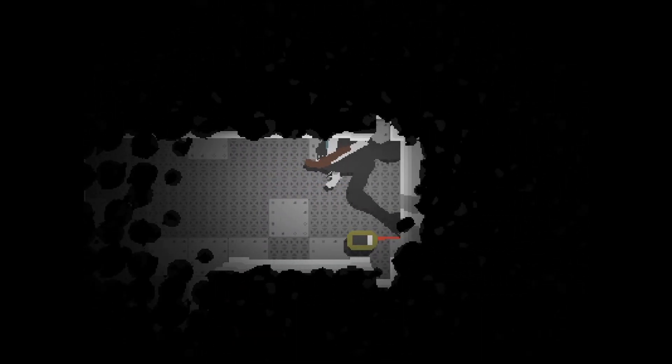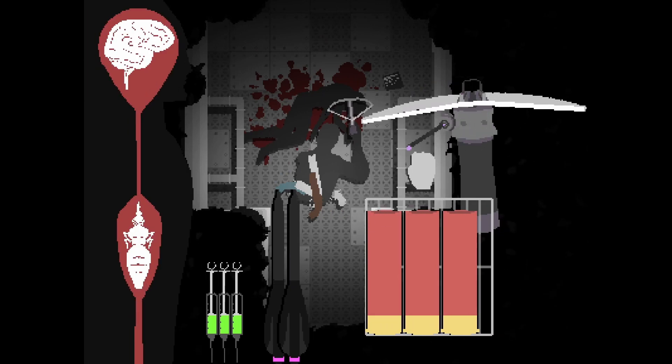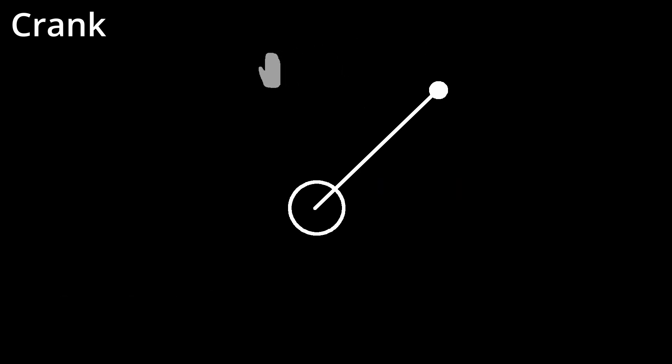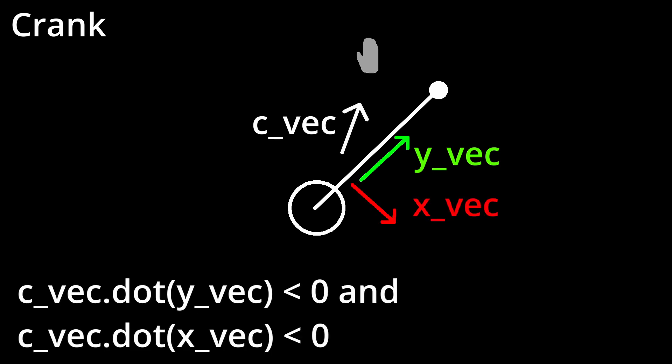I decided to do a crossbow. I wanted it to be very tactile, so I added a crank you have to wind before you can load a bolt on. The way the crank works is once you grab the handle, it rotates to face your cursor. To make it only rotate in one direction, I take the dot product of the x vector on the crank with the direction from the crank base to the cursor, and if that is negative, don't turn. To prevent it from snapping around if you go all the way backwards, I take the dot product of the cursor vector and the y vector of the crank, then if both the x and y dot products with the cursor vector are negative, your cursor automatically lets go of the crank.